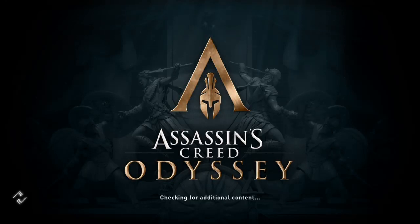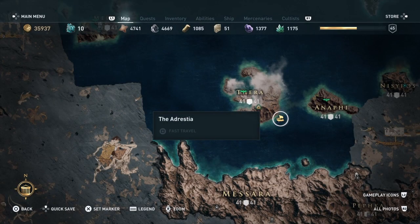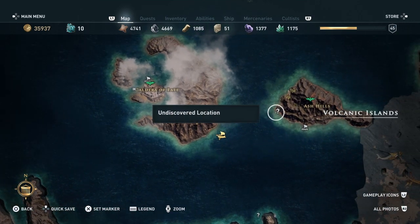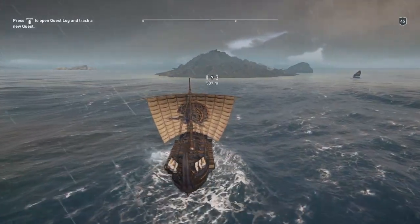Hi everybody, welcome back to my 100% walkthrough of Assassin's Creed Odyssey. On this video we are going to be doing another location. This one is called Anafee Shipwreck and it's really quite close. It's still in the volcanic islands of Thera — really close to where we finished off the last one.